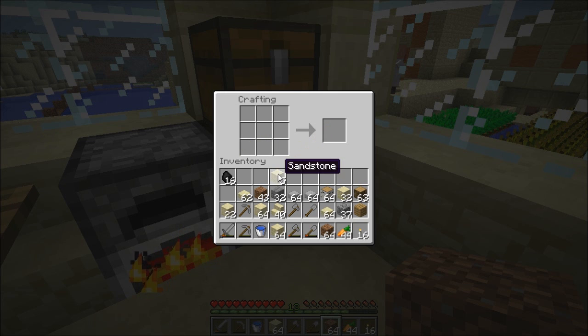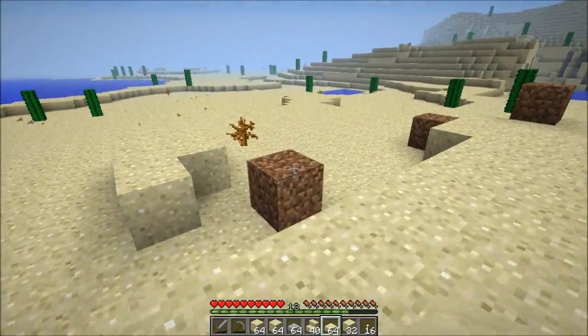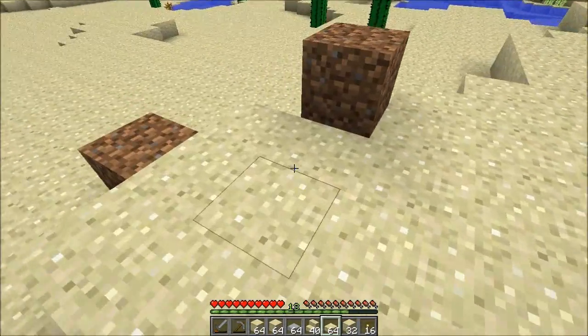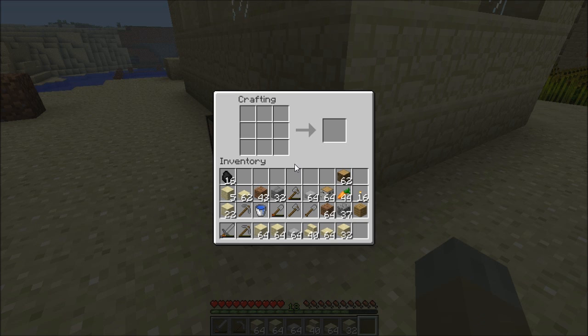Okay, here we go. Slabs — should be plenty. I need to get this going. Is that chiseled? Did I grab two stacks — oh, that is chiseled. Alright. I've sort of got pictures off to the side, so I'll be able to reproduce what I made in creative. I also need... I'm just going to make a crafting table out here so I don't have to go all the way inside whenever I need to do that.